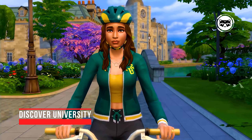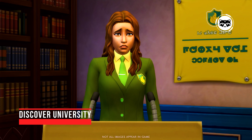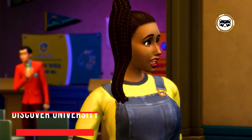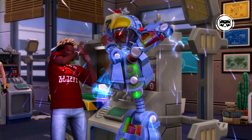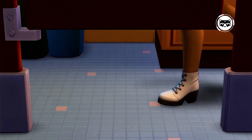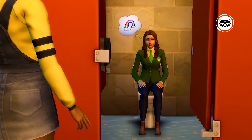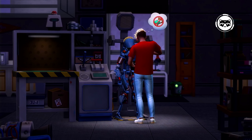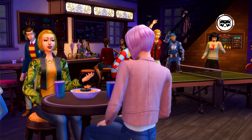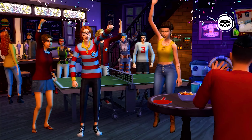Discover University. Keeping your nose to the grindstone can be very difficult, not only in real life but also in virtual space. With the Discover University add-on, your Sims will have the opportunity to immerse themselves in the fascinating world of college students, make scientific discoveries, and master new in-demand professions. First you need to decide on the educational institution, the direction of study, etc. All this is done in sufficient detail for a computer game, and Discover University does not stand out from the general style of Sims 4 — you will be equally interested in your Sim's education, career growth, and side activities.